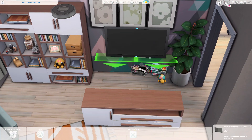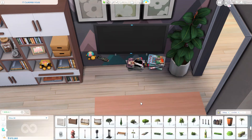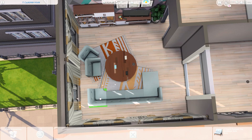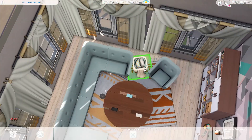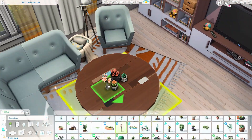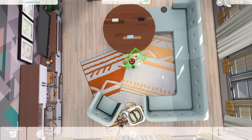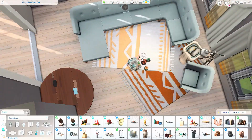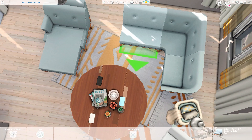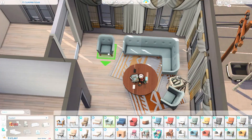Also all of the furniture doesn't come in that many colorful swatches. I really do like colorful stuff in The Sims, but I think that's also a good thing because I know that a lot of people are not that into really bright colors. But it's something that made it a little bit more difficult to use because I just couldn't make this apartment colorful, which was a little bit annoying to me.